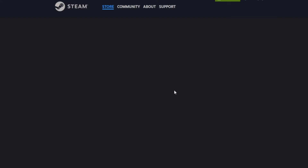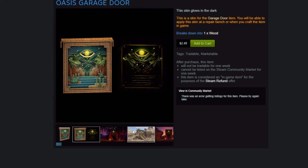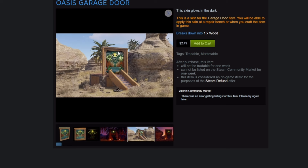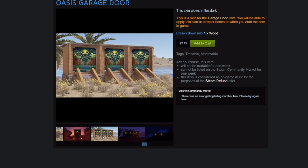Next up, we have the Oasis Garage Door, which does glow as well — the eye glows and stars glow. It's not really my thing. It does look pretty good with the Adobe skin, but I'm not really a big fan of the Adobe. I actually think the Brutalist is a way better skin. It doesn't look too bad though, and I can see people liking it. $2.99 seems a little high — if it was $1.99 I could get with it. This is not really my thing. Let me know down in the comments if you think it's worth it. I would just pass on it.